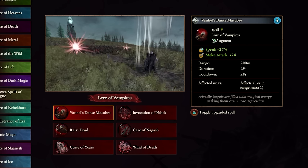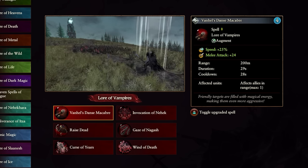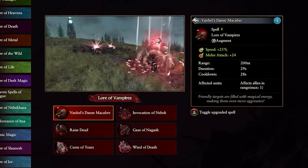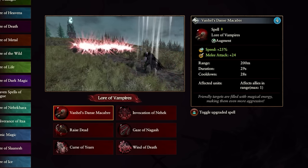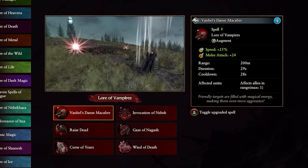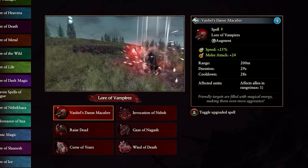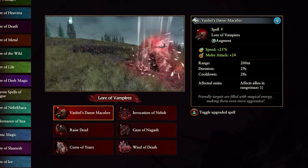This spell is a bit of a con job because it gives plus 25 speed and plus 24 melee attack, but you'll only ever get one of those active at a time. Speed only impacts the foot speed of a unit — it doesn't affect attacks. So while you're running you can't use melee attack, and while you're in melee you can't use speed, so you're only paying for one or the other.